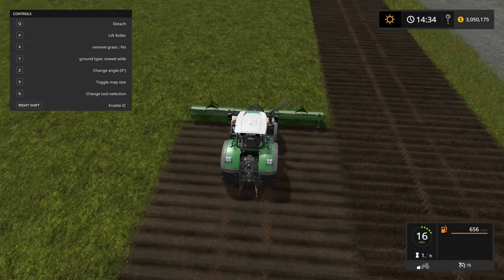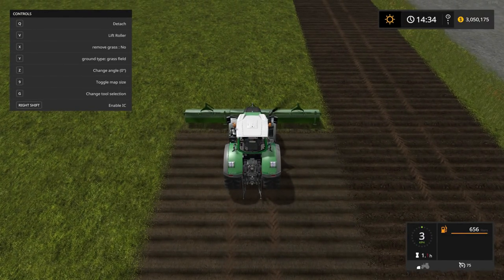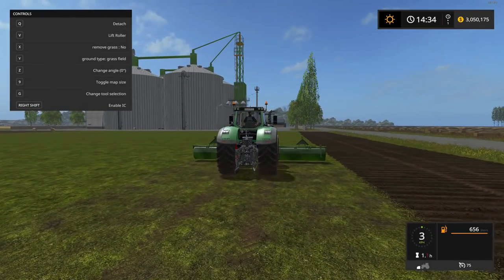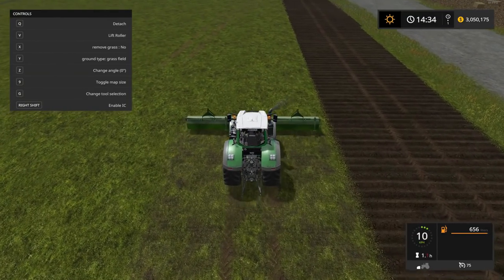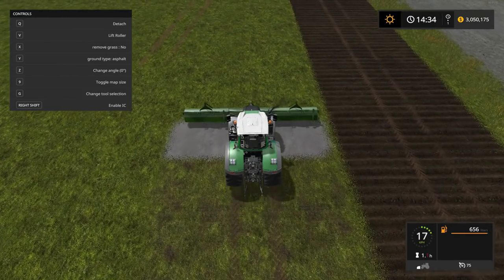Now we're on sowed wide — looks like a potato texture. And here's grass field — that's basically what it is now. Looks a little funky, probably because it's not grown in yet. Then we've got asphalt.